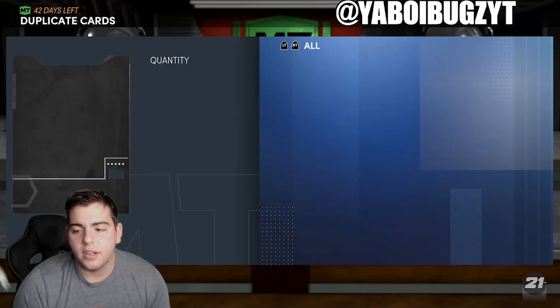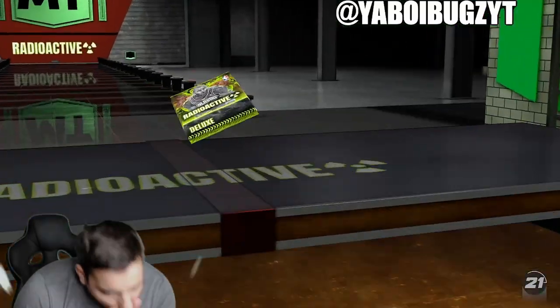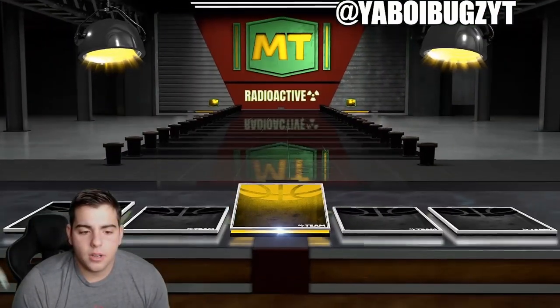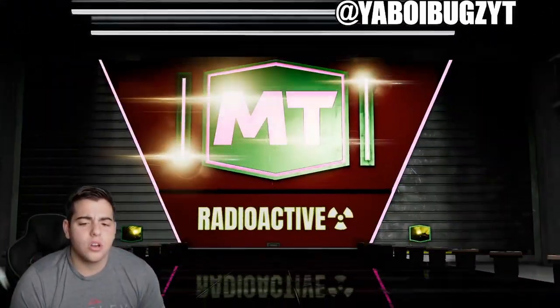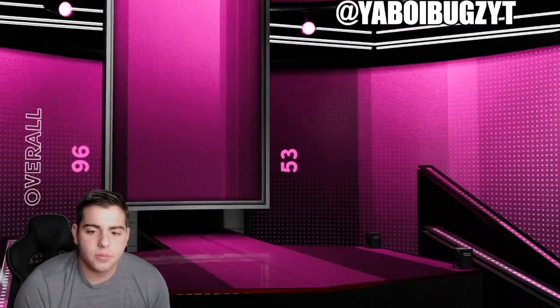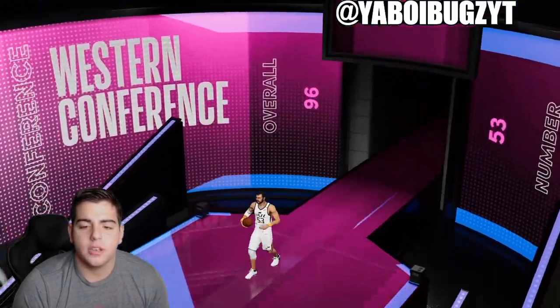No glows again, another Amethyst — it's Clem Haskins again. Quick-sell him, there goes that. One more 17,500 pack — let's see. I'll take it, that's a Pink Diamond. I don't even remember who the Pink Diamonds are... it's not even Dwyane Wade. Center, Jazz — Mark Eaton. Alright, gonna have to throw him on the auction as soon as possible.